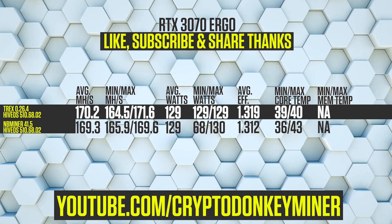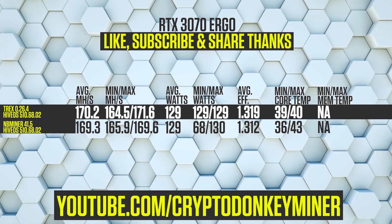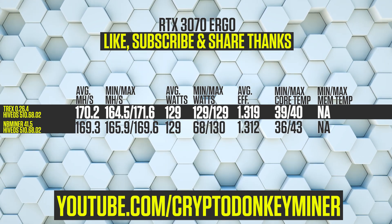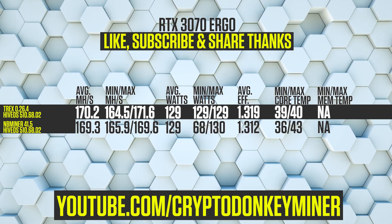Now let's have a look at the results for the RTX 3070 mining Ergo. T-Rex Miner is 0.9 MH/s faster than NB Miner, at an average hash rate of 170.2 MH/s. The power consumption is the same for both miners at 129 watts.